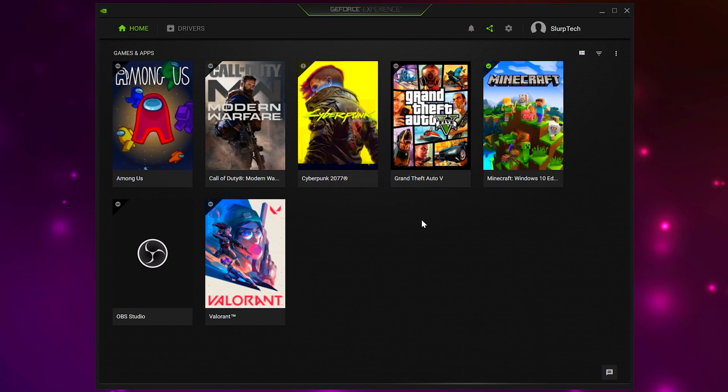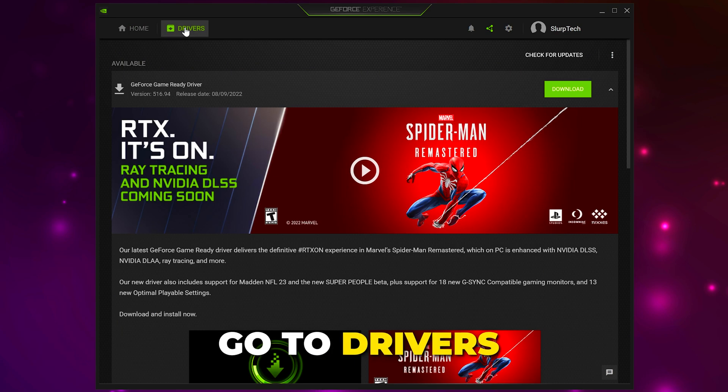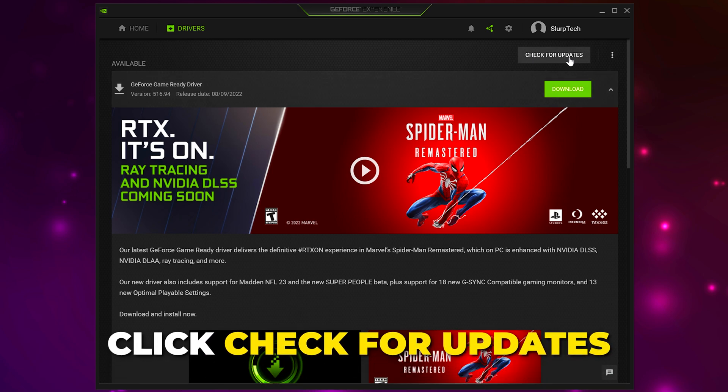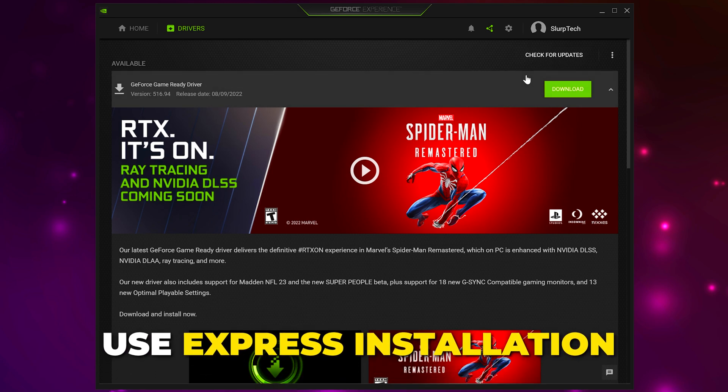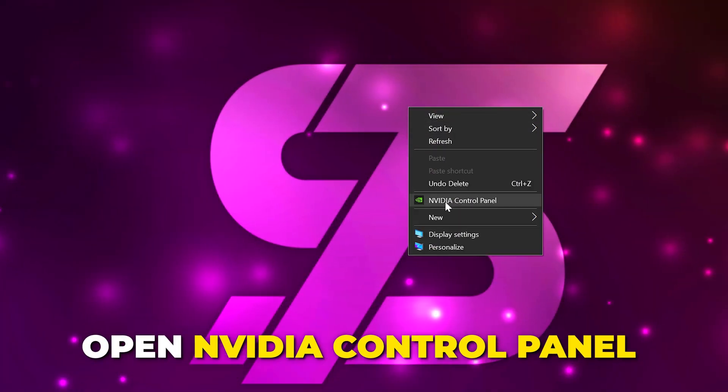The next steps are for people with an NVIDIA graphics card. Open NVIDIA GeForce Experience and select drivers at the top. If you have an update, download and install it. If none are available, click check for updates. Use the express installation for the update, then restart your PC.